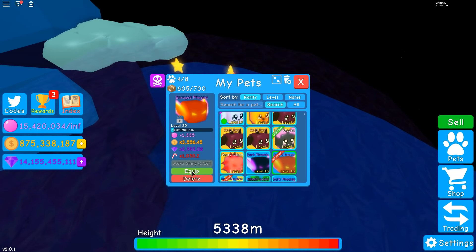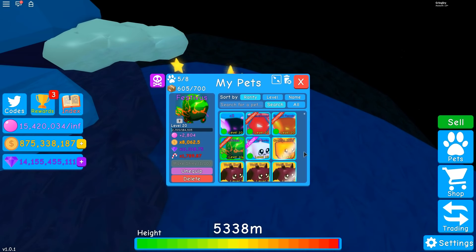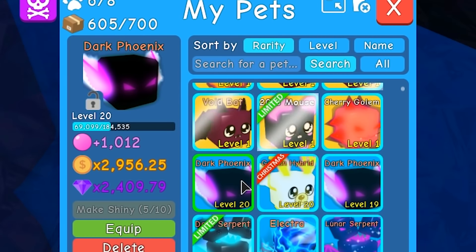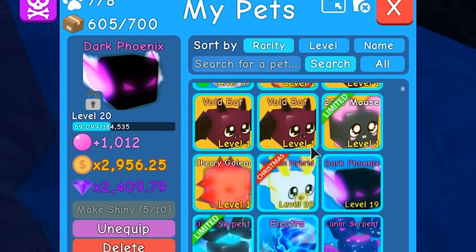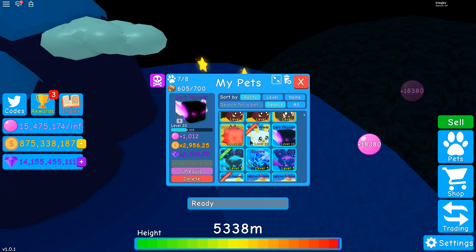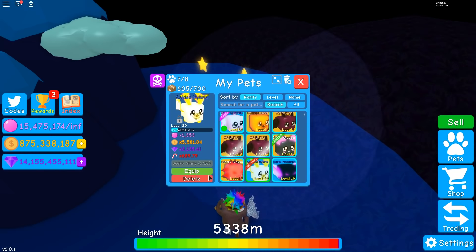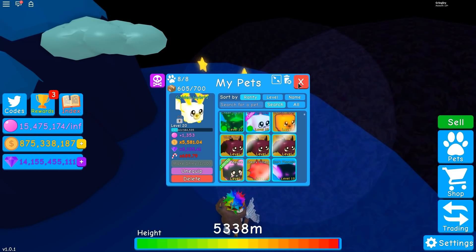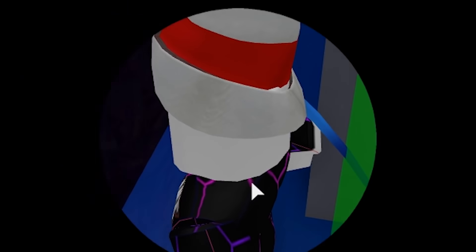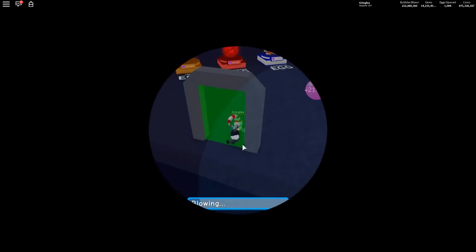We need to make sure we're putting on the right pets or things can go very south. Let me equip that guy - there we go. We need one more pet: the golden hybrid. Now we've got our bubble back. Let's go hit the candy and see how we do - the candy's gotta be doing good at this point. Let's head back to Candy Land.